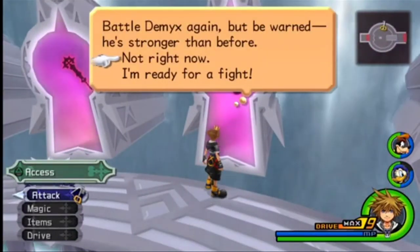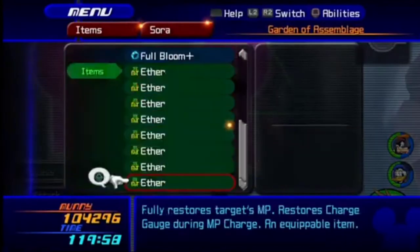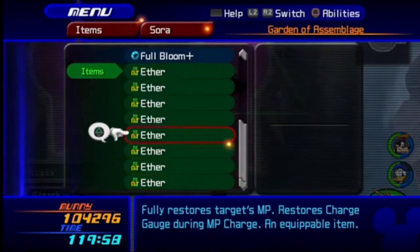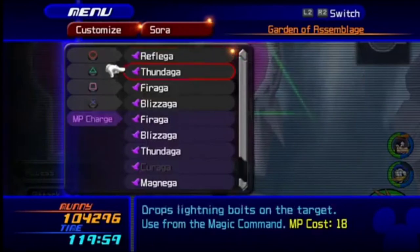When you go into the fight with Demyx, you're going to want to make sure every available item slot is filled with an ether. This is because you run out of magic a lot during Demyx and it's helpful to be able to replenish that.